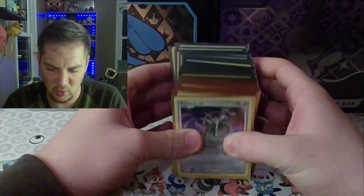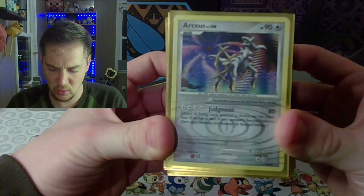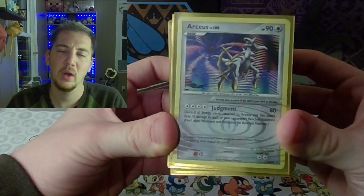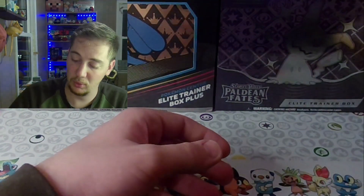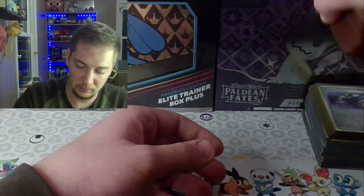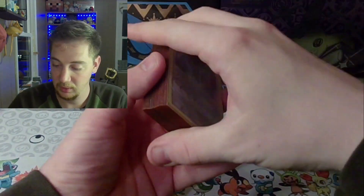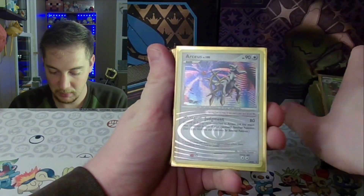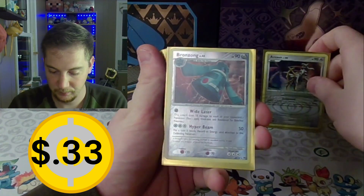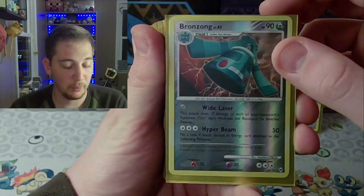Now we're onto the sleeved cards. Ooh! Arceus from Diamond and Pearl. So we're just going to grab it right off the top — let's take a smaller pile. Oh my goodness. This is from the Arceus pack as well — this is from the Arceus pack, the brown zone.